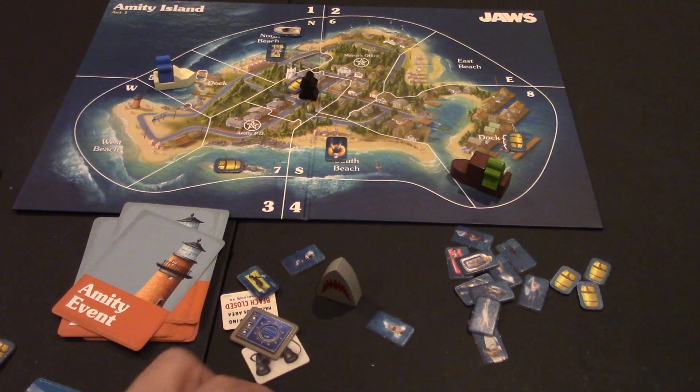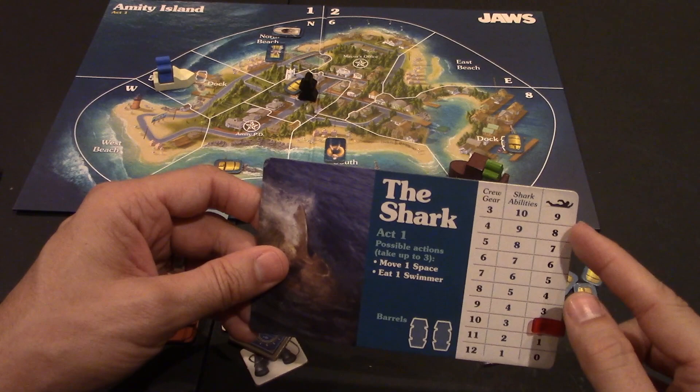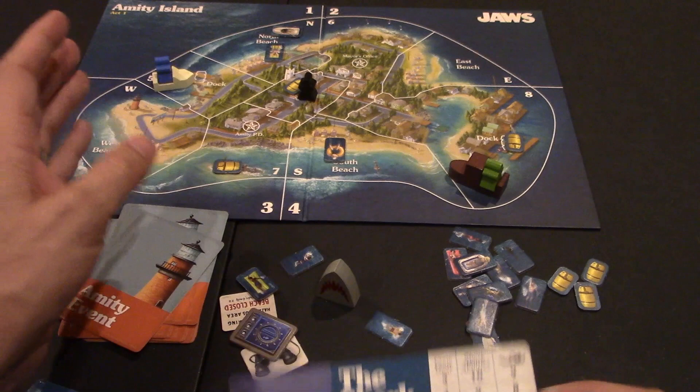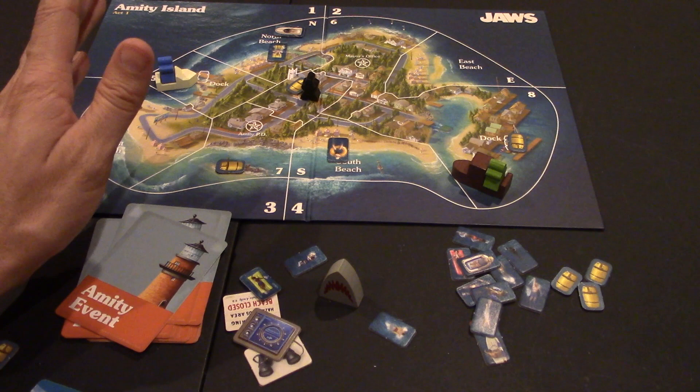Afterwards, you move up the eat counter. I ate two here. One of the ways Act 1 ends is if the shark eats nine swimmers. After the shark goes and tells the group what happened — here's where people were eaten, remove those tokens from the board — and which barrels may have moved during that turn, if he passed on or through them.